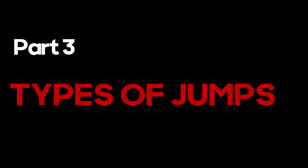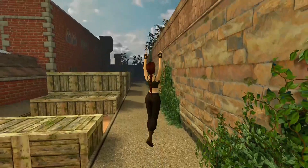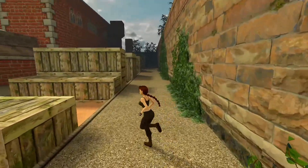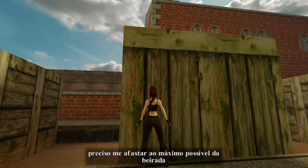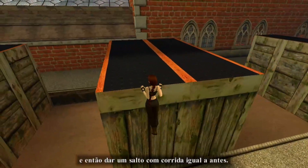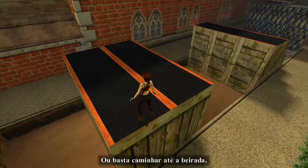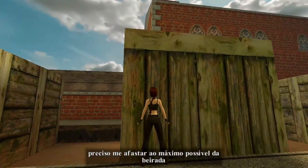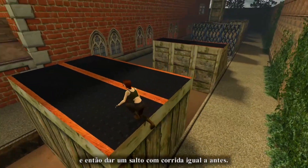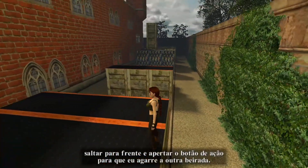Step three: types of jumps. Jump up — just press the jump button while Lara is standing and she will simply jump up. We also have the automatic jump up: just hold the action button — in modern controls that's the right trigger or right mouse button. When in front of a wall, Lara will jump and grab automatically if she can reach. If she can't reach, she won't perform the automatic jump.